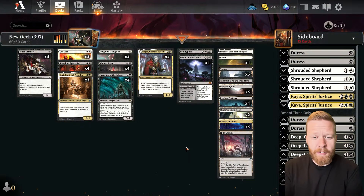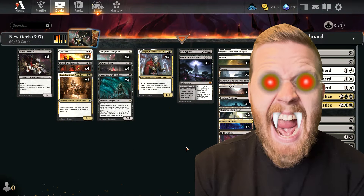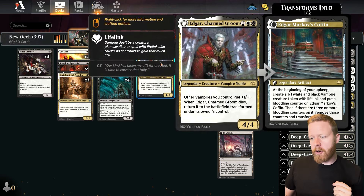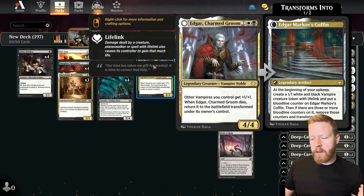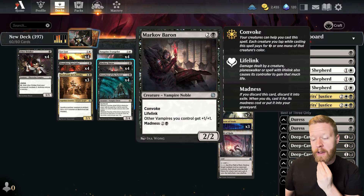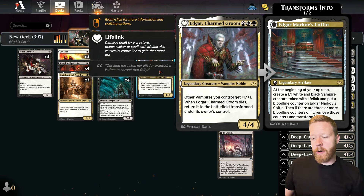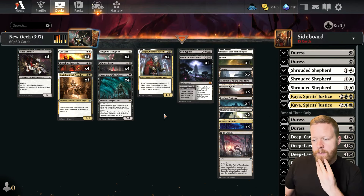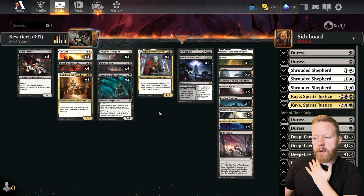Hey guys, so today we'll be playing a little bit of Vampires. I decided I wanted to build a deck using Edgar Charmgroom, one of my favorite cards that doesn't really see a lot of play, and also Markov Baron. We have two Vampire Lords in Standard right now, both of which are not seeing any play. I wanted to try it in Black White. I think Black Red is the usual go-to for Vampire decks, but I think we might have enough Vampire stuff here to make this work.